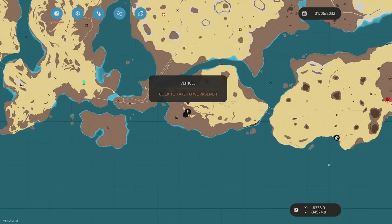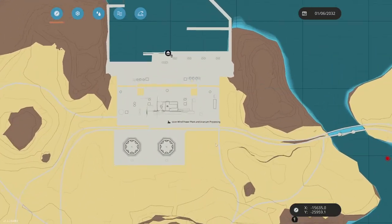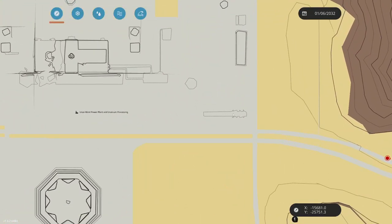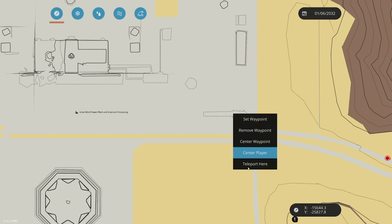What I'm going to do here is teleport up to one of the two places you can convert uranium. This is Uranium Wind Power Plant and Uranium Processing. Let's go ahead and teleport here and I'll show you where you can put these.